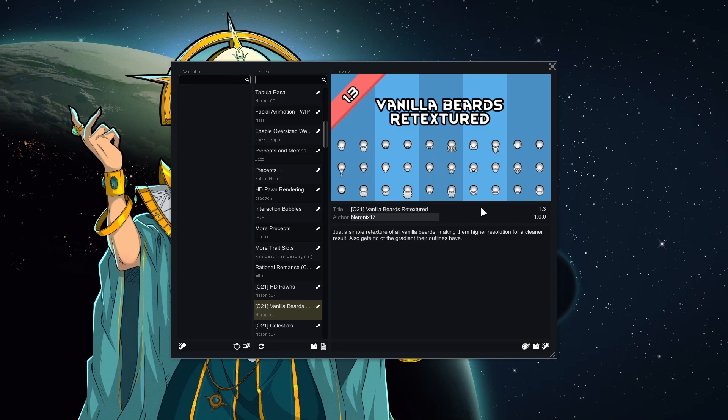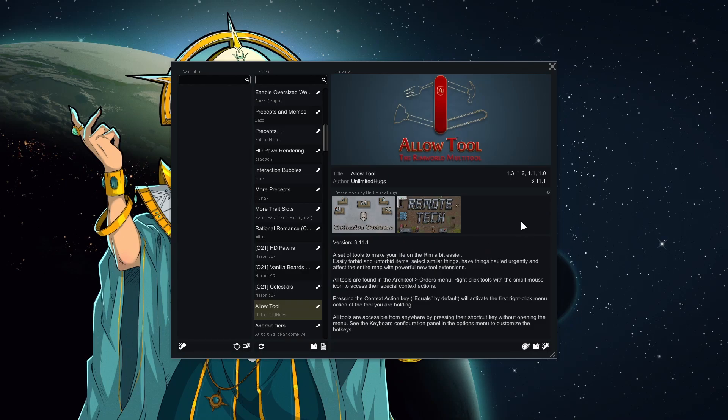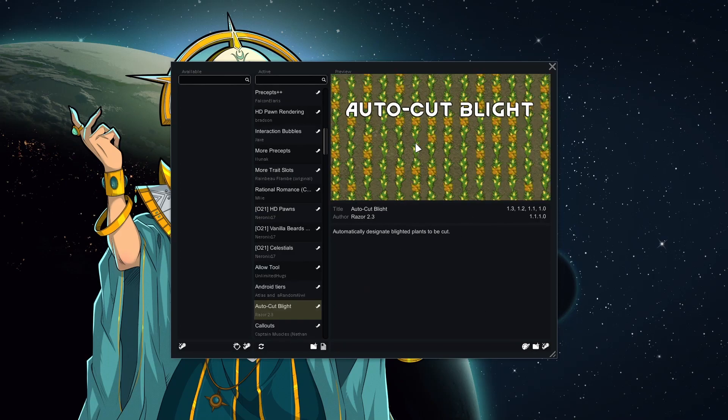I threw in Celestials — another mod I've been meaning to try. It's like a lightweight immortality version where you'll randomly get immortals who come back to life after a certain amount of time. It's not like the Immortals mod with power-ups — they literally just come back to life. The Allow Tool, because obviously for Android Tears we needed it. Android Tears is going to be a big focus — this mod is huge, adds so much, and I know very little about it. This is going to be hilarious to play with.